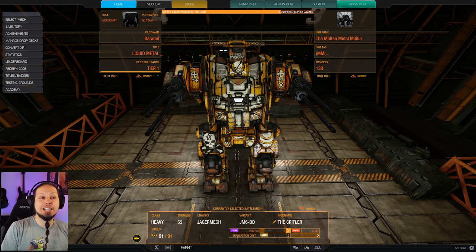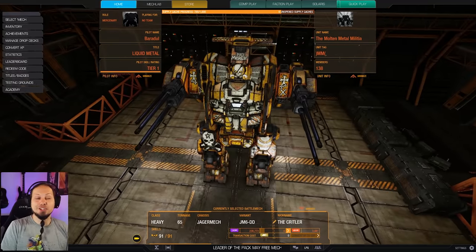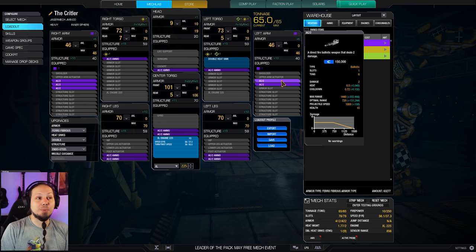That thing comes with a good chunk of ballistic hardpoints and as you can see we are using five autocannon twos today for some long-range daka. That's pretty cool. We got three of them on the right arm, two of them on the left arm. Sadly you cannot really run six at the same time unless you drop all the armor of the Jagermech, and that's something we obviously do not want to do.